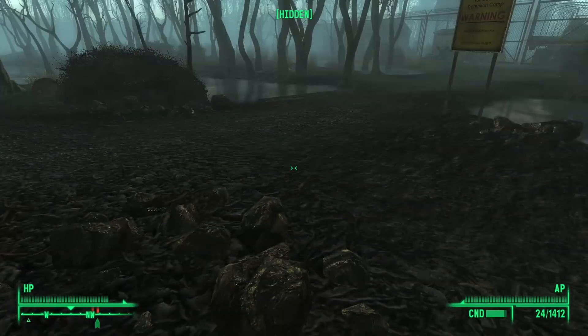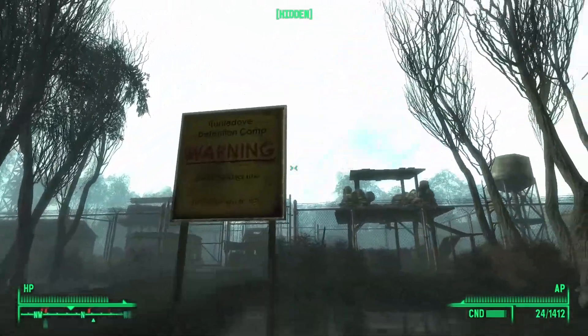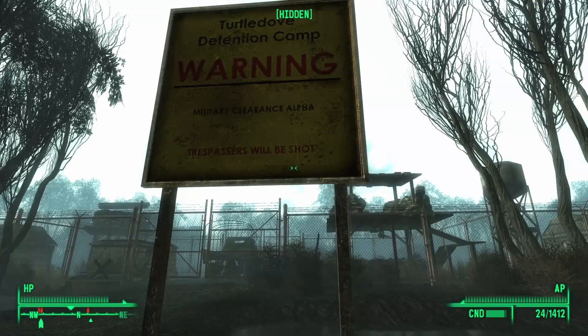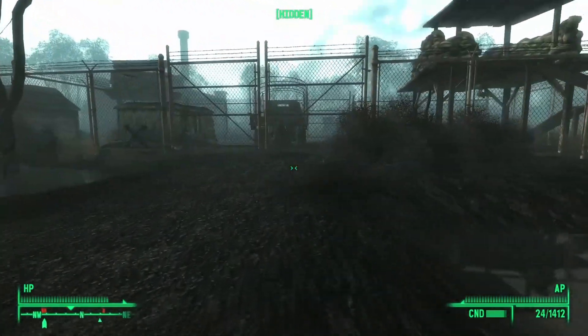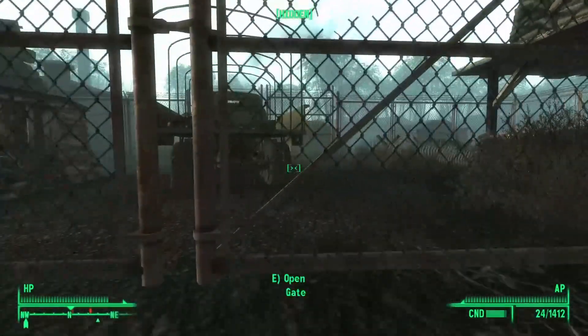I walked up on the sign and all of a sudden I'm getting rads. There's a sign here: 'Trespassers will be shot — Turtle Dove Detention Camp.' So this might be a Chinese detention camp. Let's go in.